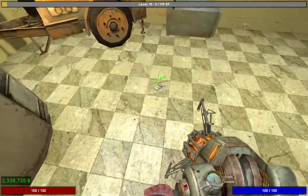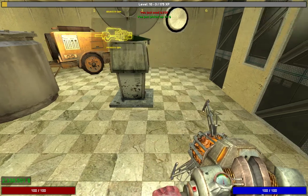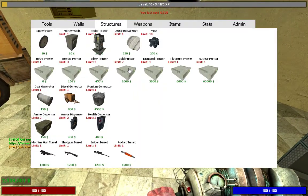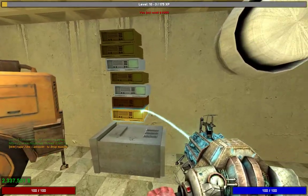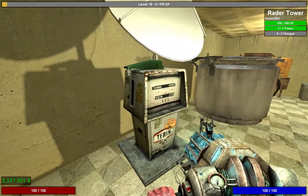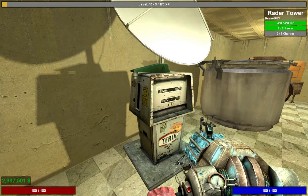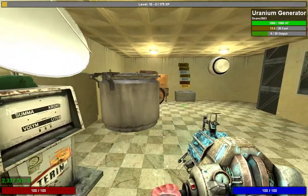When you want to attack someone using the raid system, you'll also need a radar tower. This allows you to scan people. You'll also need a gold printer or above — gold, diamond, platinum, or nuclear. Once you have one of those, you're raidable too, so others can raid you. To scan, hold Tab, and you'll see a menu showing where players are. Click scan to find enemy printers.